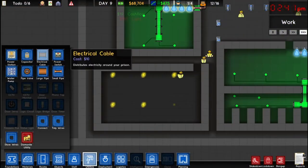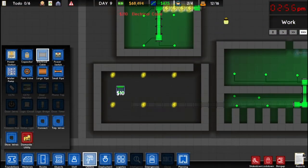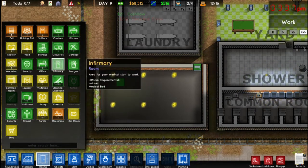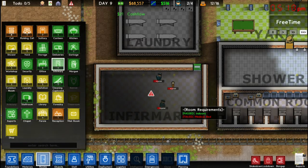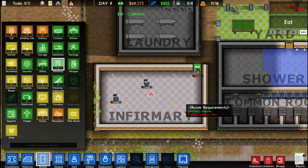Let's just put a little bit of the power in. This room is going to serve as our infirmary — essentially the nurse's office of the prison. Because accidents and fights can happen in the prison, it's nice to have a place where injuries can be treated.